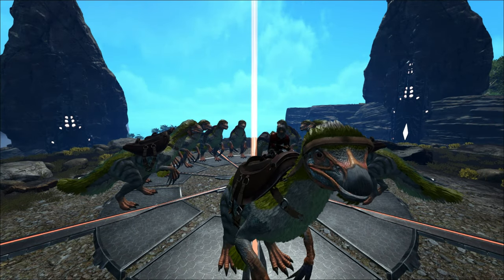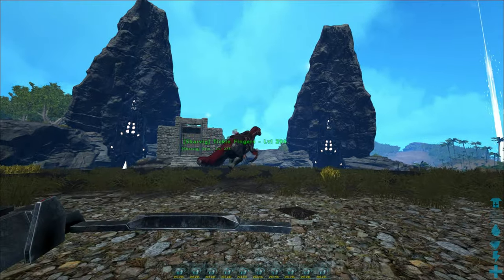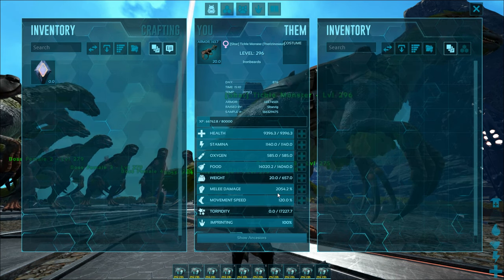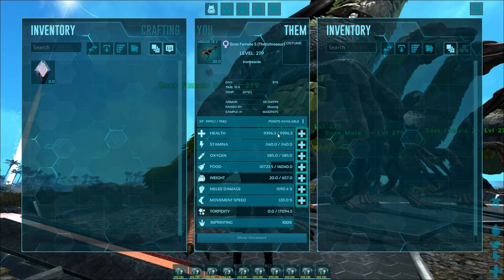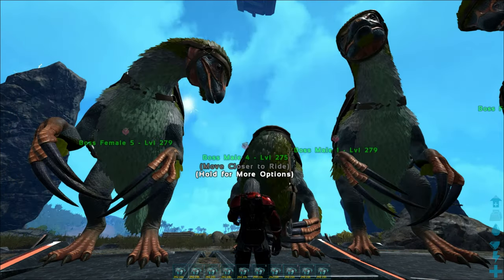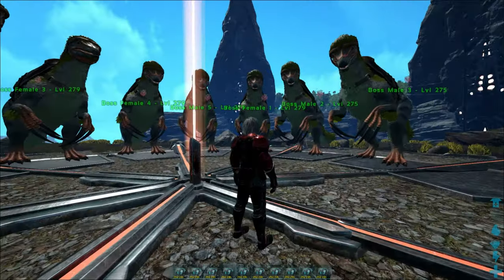Hello everyone, welcome back to the Herbivore Challenge. We're finally onto the dragon fight. I'll do a quick rundown — I normally show off the creatures at the end, but this time I'll do it at the start. I've upgraded my lovely Tickle Fingers, now renamed the Tickle Monster, starting with 9,300 health after imprinting. My mount has 2,000 melee, and the others are just shy of 10,000 health with roughly 15,000 melee. A few are slightly different levels since I bred them over a couple of days — the 275 versus 279 discrepancy — and they've spent about a week in the cryopod.